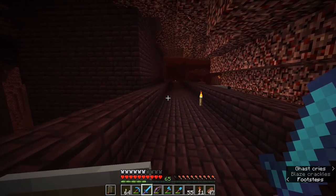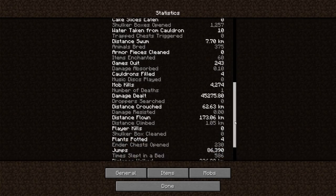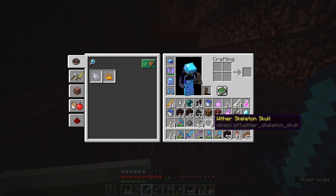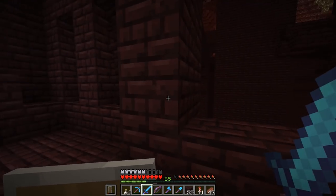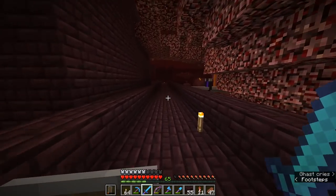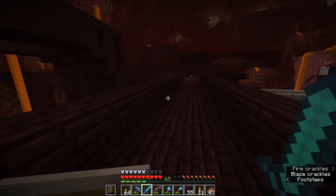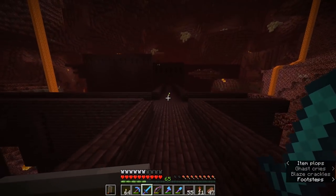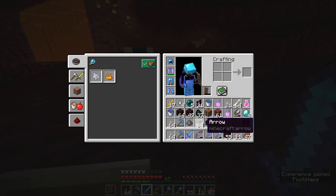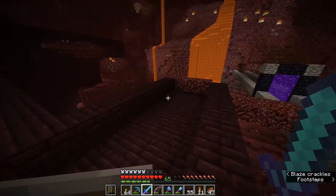After the best part of an hour — about 45 minutes — I managed to kill 48 wither skeletons in total. That was actually really lucky because I've just acquired my third wither skeleton skull, and basically the next wither skeleton I killed after switching off the recording dropped a skull. So it really is just a matter of luck — looting three will definitely help though. Now we have everything we need to summon the wither. We've got enough soul sand back at the farmhouse and three wither skeleton skulls.